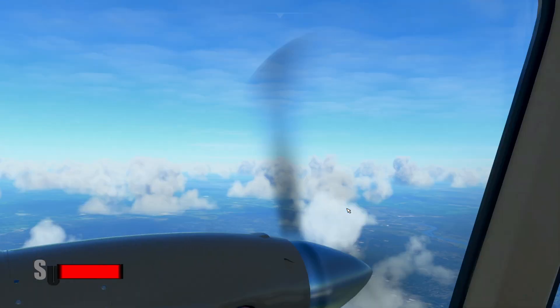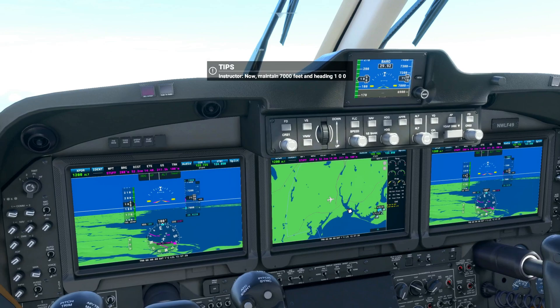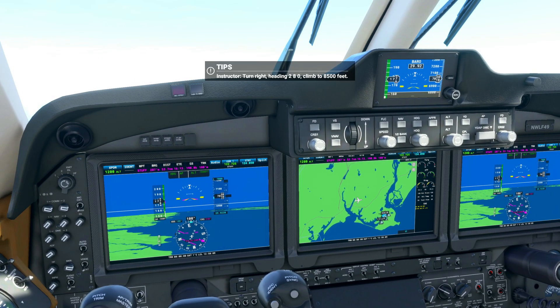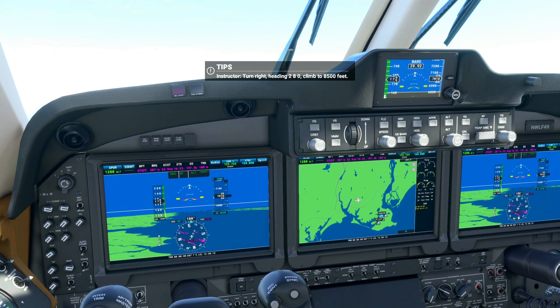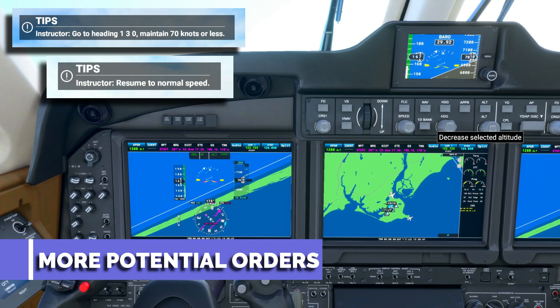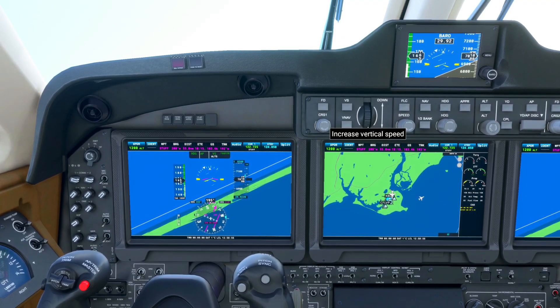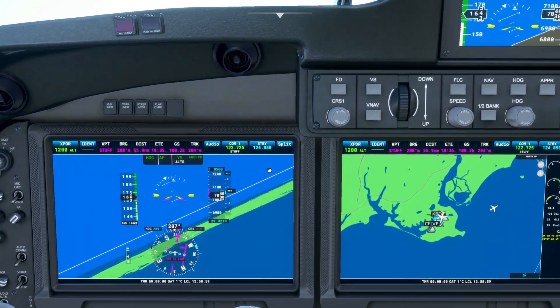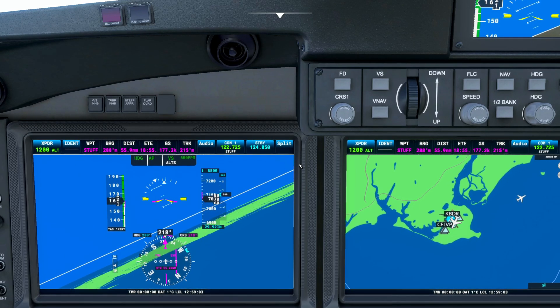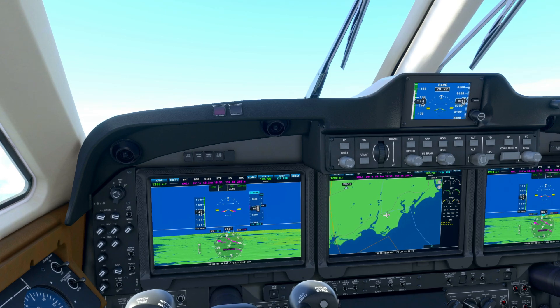We're getting around 7,000 feet and the aircraft should level itself out. The instructor says: maintain 7,000 feet and heading 100. Then: turn right, heading 280, climb to 8,500 feet. Setting the altimeter and vertical speed to climb up at about 500 feet per minute — that'll take about three minutes to get there. Definitely don't panic about how long it takes to get to the instructor's last command. On my first checkride it took several minutes to reach a specified heading or altitude — I actually blew past the altitude and had to come back on task, and I still passed that portion.